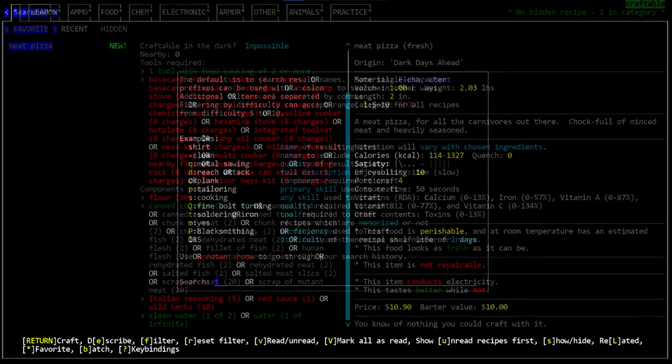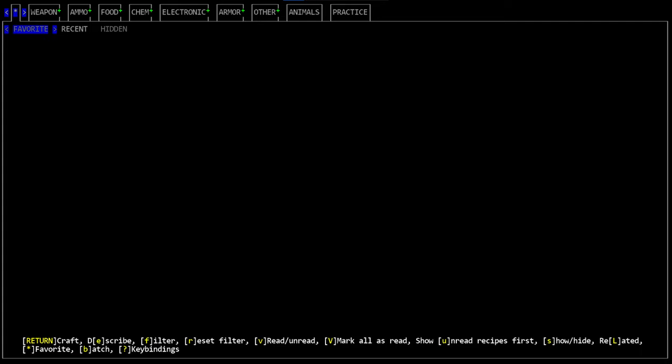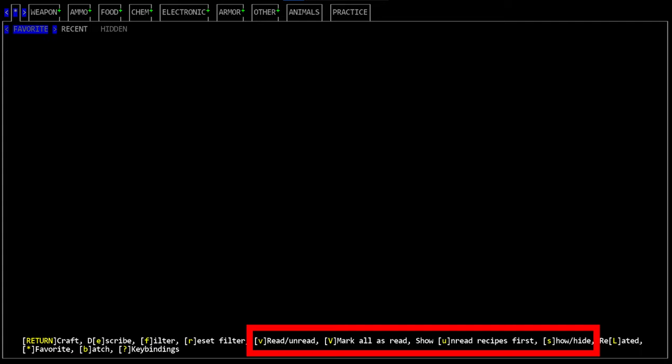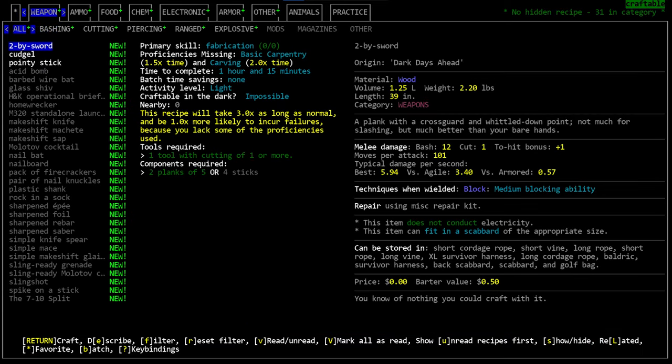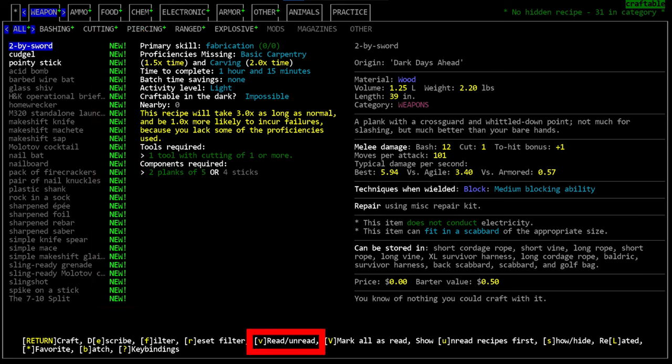Pressing R will reset your filter and return the menu to its normal view. There's also a new recipe tag system: when you learn a recipe for the first time it appears with a 'new' tag. Pressing lowercase V or hovering over an item removes that tag. Pressing capital V once prompts you to clear all new tags in the current tab; pressing it again clears all tags across all recipes. Pressing lowercase U sorts the list with newly tagged recipes at the top.